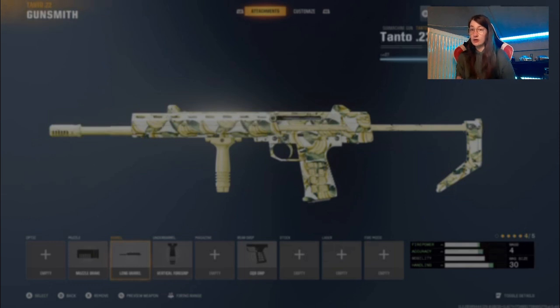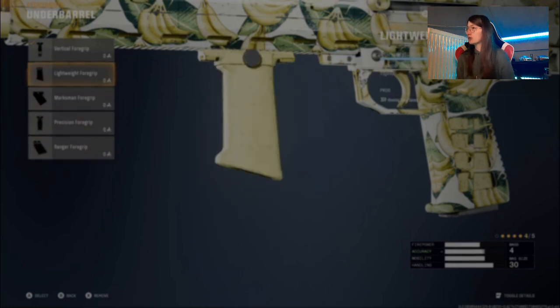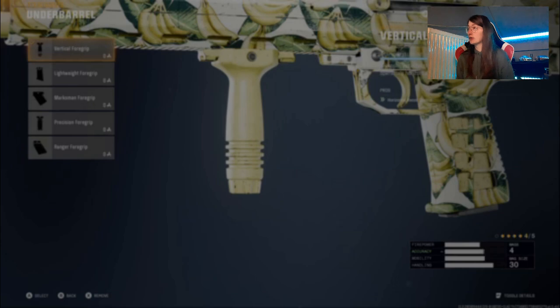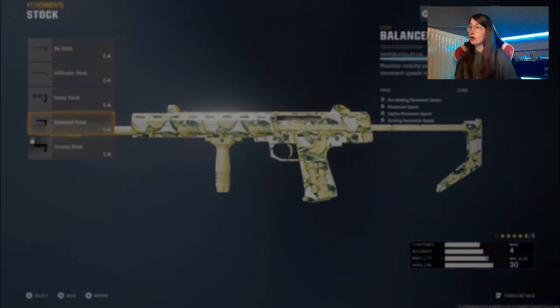The barrel is the long barrel, because you get more stability when you shoot the enemy, and it also helps aim-down-sight. The underbarrel is the vertical foregrip — you can also put another one, but not on this build. No magazine, but I might put something on there — I don't think so though.